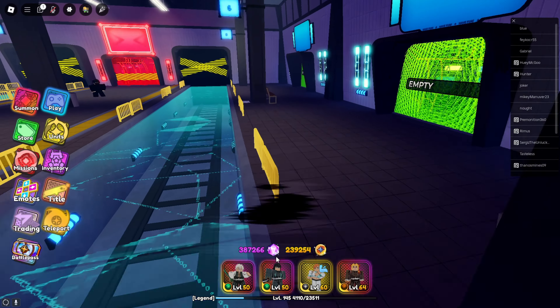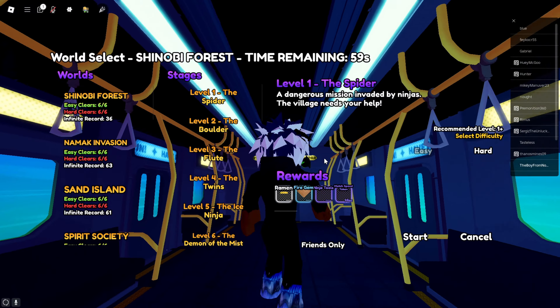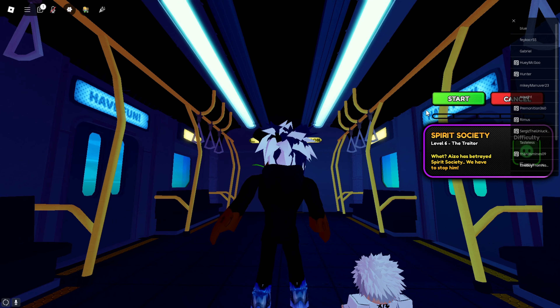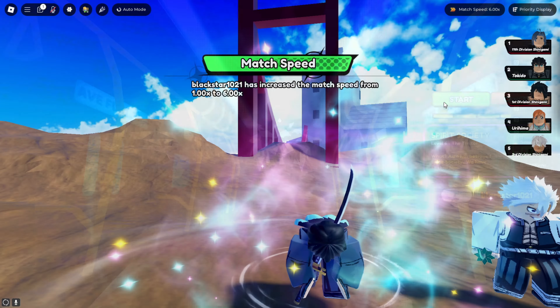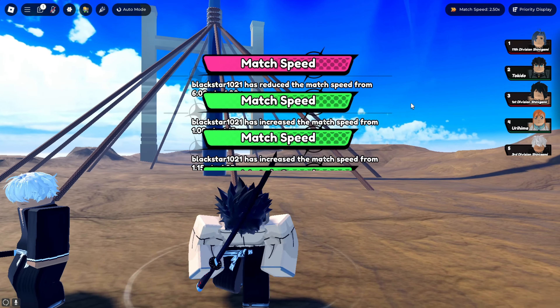We've got Tokyo and Rengoku with us. I said if I don't use Rengoku now I'm never gonna use him. We're taking them into the Spirit Society against the traitor Aizen to see if Sonami can do some real damage. Let's see at 2.5x speed to check his animations.